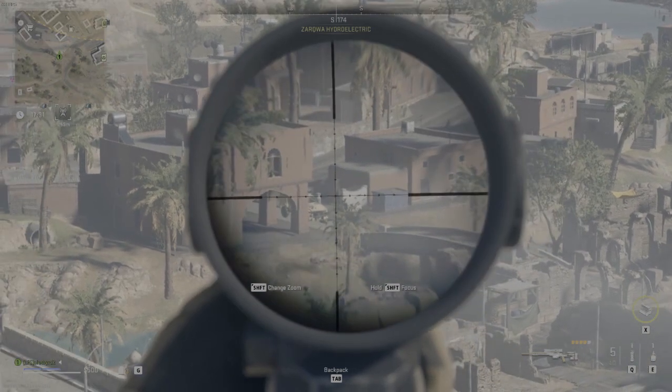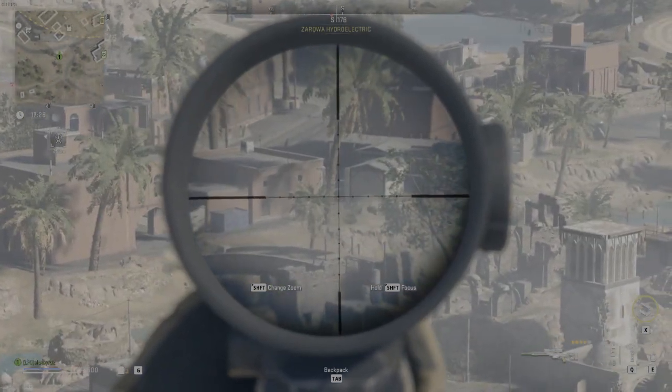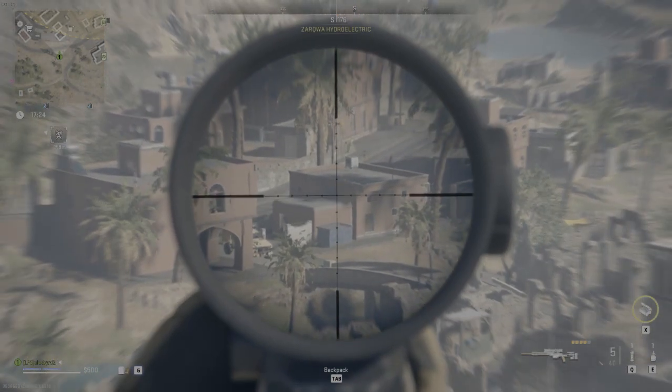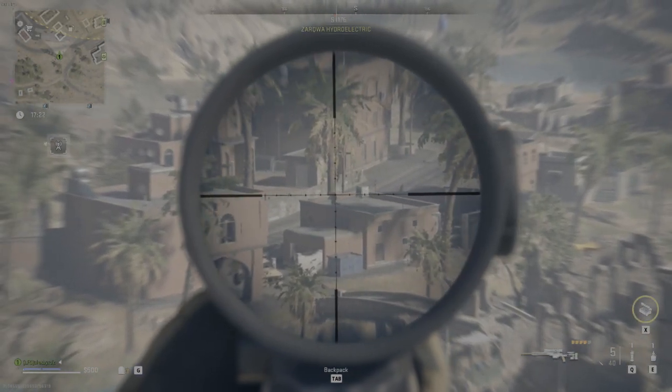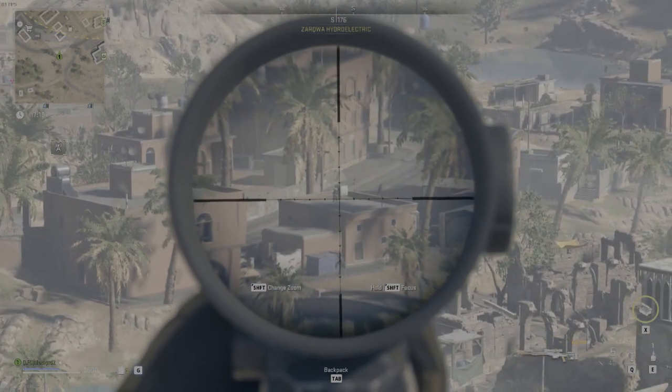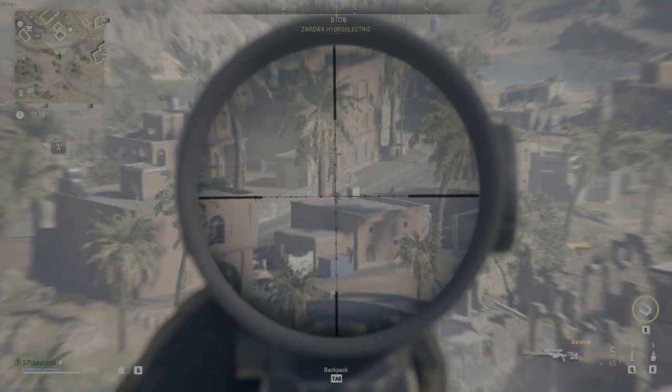You'll notice I did climb up a nearby cell tower. Anytime you're going for one of these commanders you want a high vantage point that gives you some protection but also great sight lines. So when I got nearby I looked for a cell tower within range, found this one, and climbed right up.